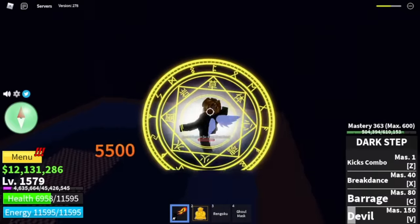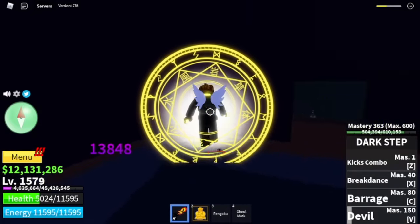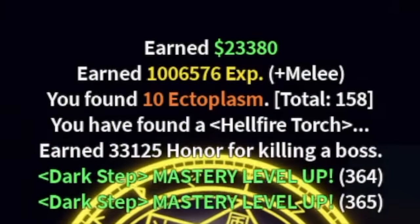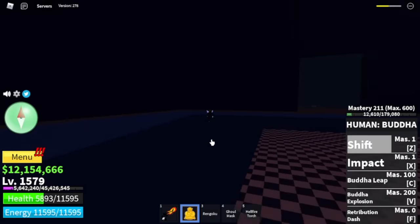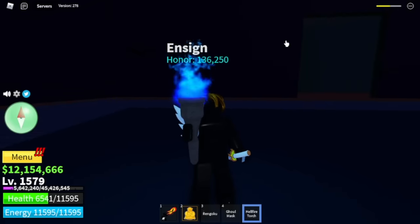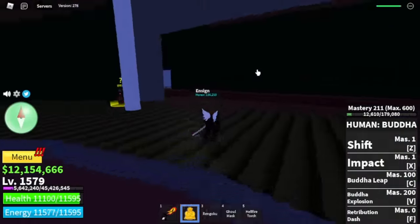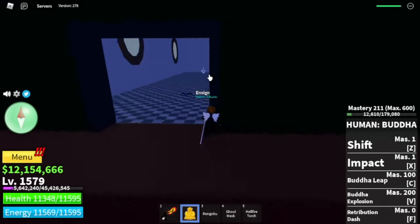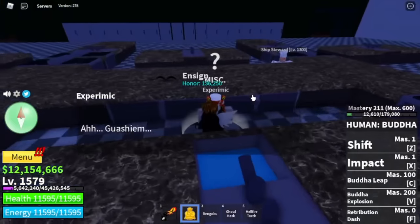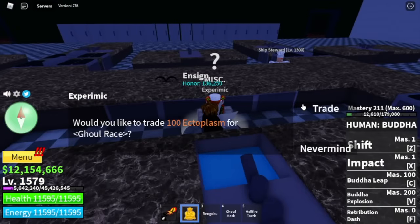It took me twice to defeat this boss to get the Hell Torch. So once you get the Hell Torch, you need to find an NPC that is located also here in the cursed ship. Here it is - the Hell Torch, it really looks good. Remember the ship's stewards - that is where the NPC is located. Here you go, this one. You need 100 ectoplasm. The NPC is X-Pyremic. You need 100 ectoplasms to get the Gold race.